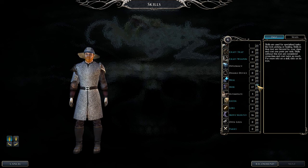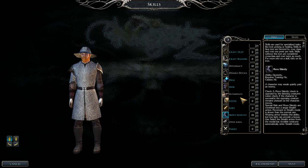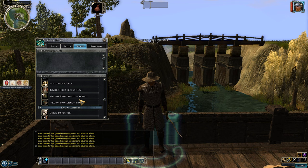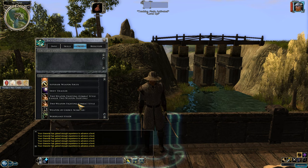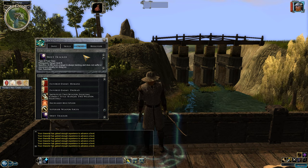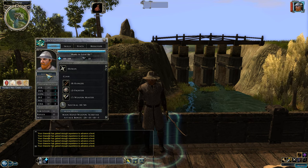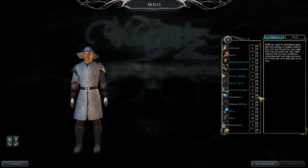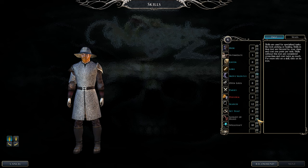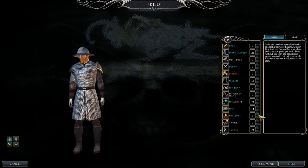Continue leveling Ranger: Diplomacy, Tumble, and Spellcraft. Keep working on Hide, Move Silently, Search, and Spot — useful for finding secret doors and hidden enemies. For the third Favorite Enemy, pick Constructs since they're fairly common. You can also pick Outsiders — both are great choices. In the epic levels, demons are much tougher, so Outsiders will be useful later.